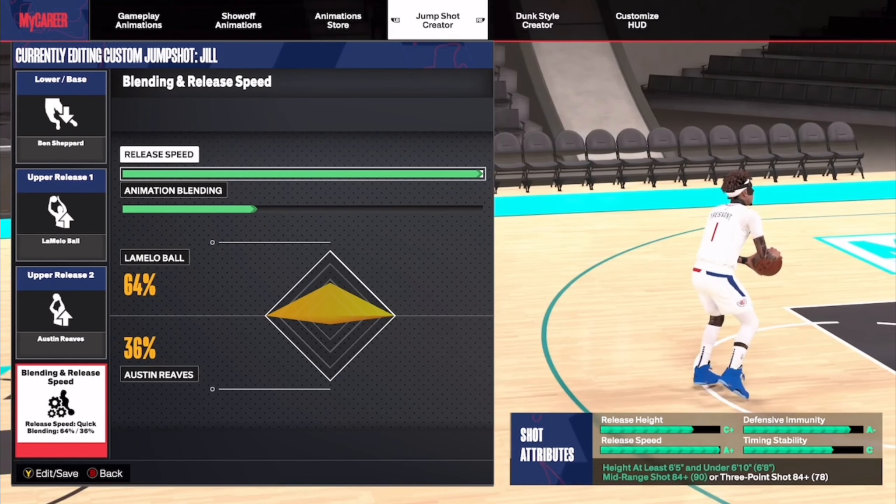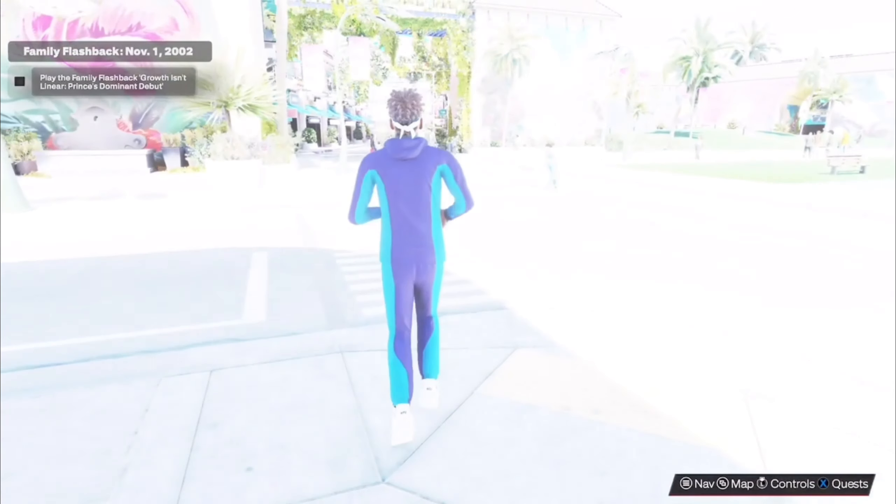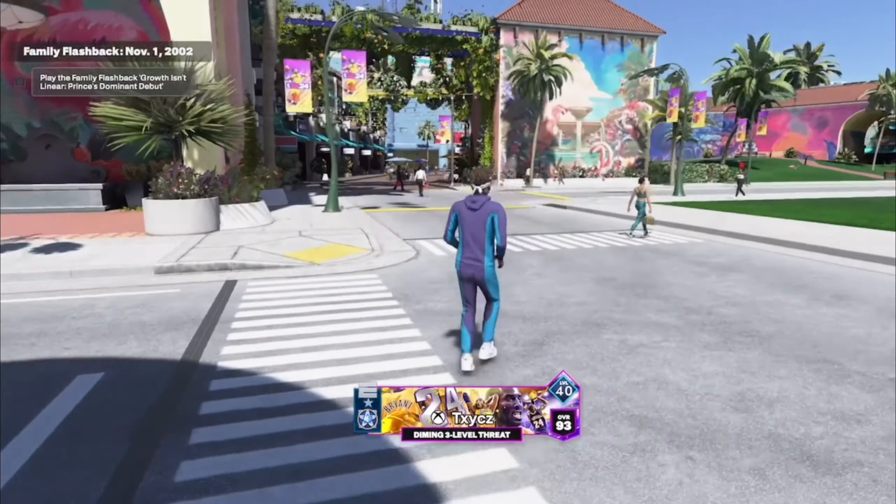I don't know why the jump shot meter is on — it's glitched technically. It's not really on; I don't use the meter. It's just because of the pro stick, so it sort of pops up for that. But it's pro stick only, so you can't really see my meter. That's going to wrap it up for the video. Make sure y'all like, comment, subscribe. This is the Melo Ball Diamond 3-Level Threat Luka Doncic build.